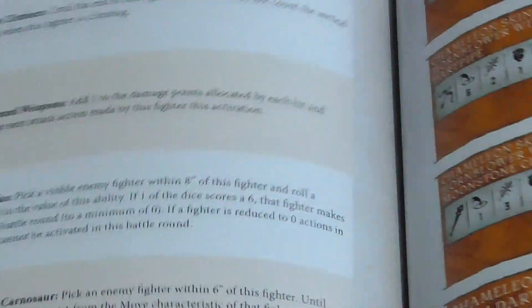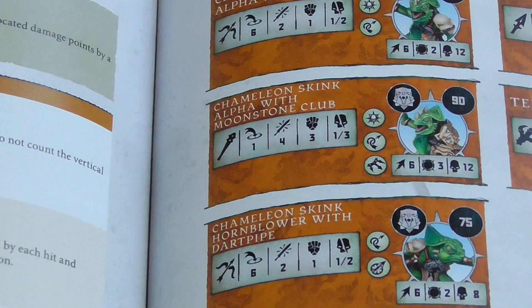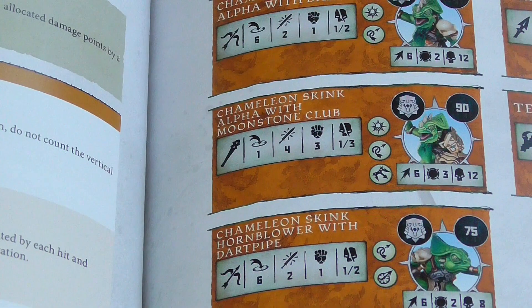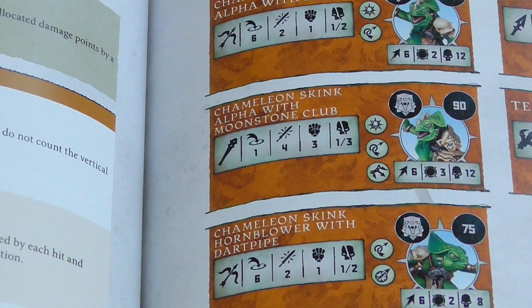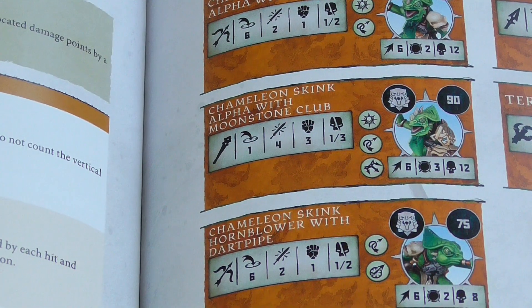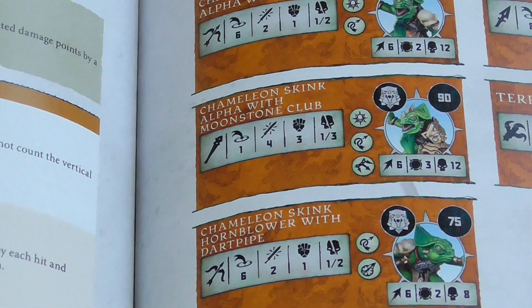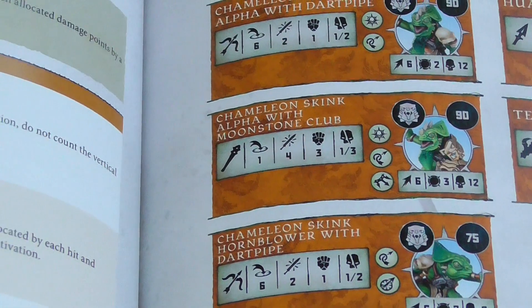Whereas the Lizardmen are a bit quicker. First initial thoughts — they're definitely cheaper: 90, 75, 70, 70, 70, 75, 90. I'd imagine they're going to be a bit squishier, whereas the other guys have more hit points. The highest one on this side has 12, and an 8, so they're definitely squishier than the basic 12 on the stone guys.